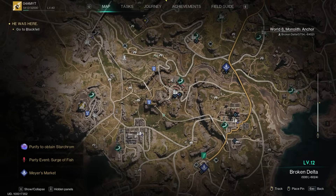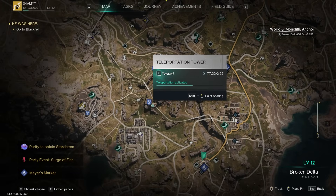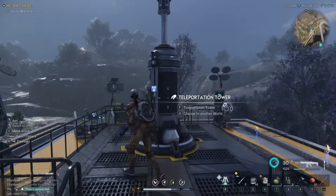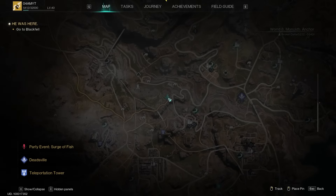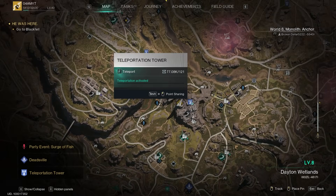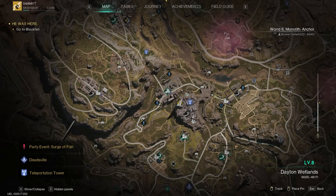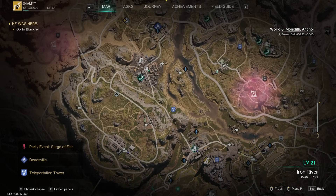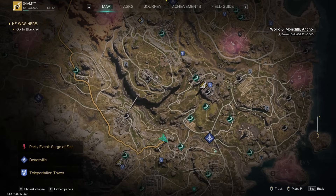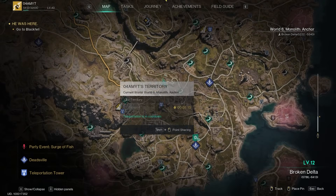We also have teleportation towers which you can travel to for a small amount of credits. If you are already close to one of these towers you can use them to travel to another one as well — the further you travel the more expensive it gets, costing 121, 135, 195, and so on. Keep this in mind if you want to make travel cheaper: use your quick travel to your base every time your cooldown is ready to travel for free.